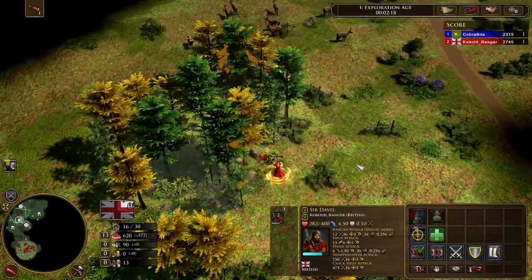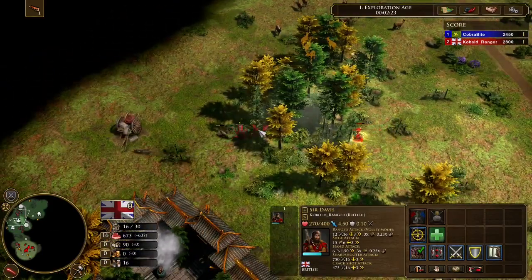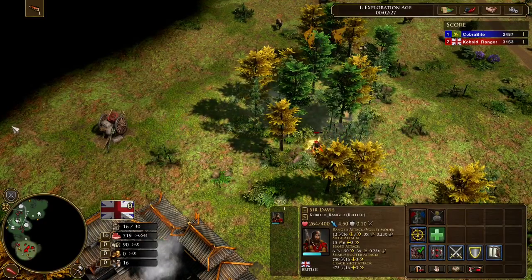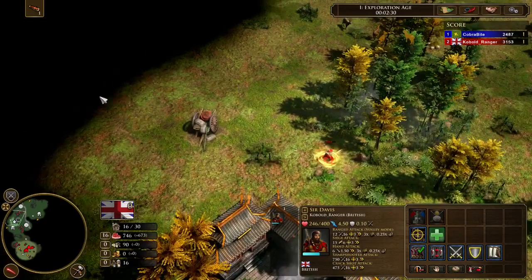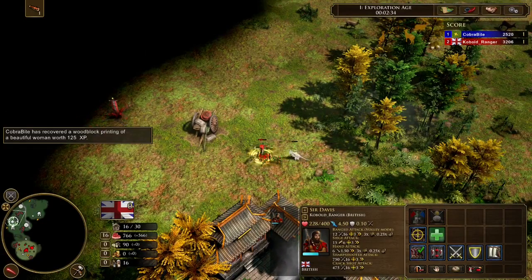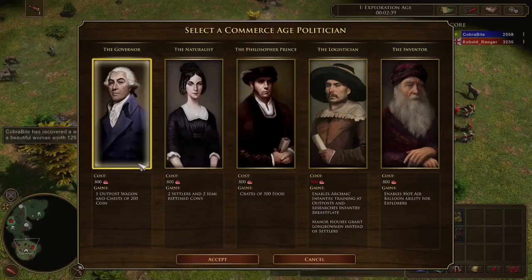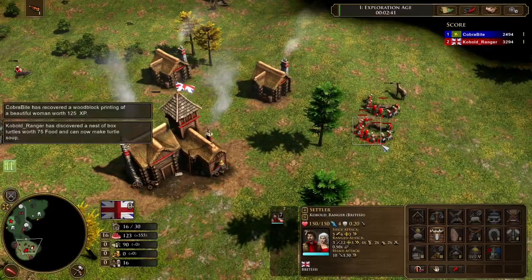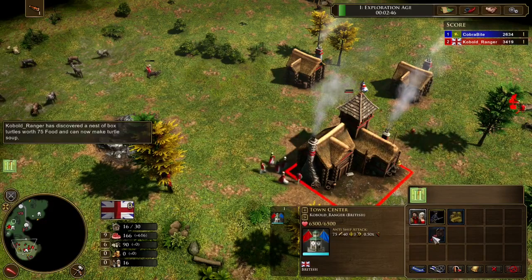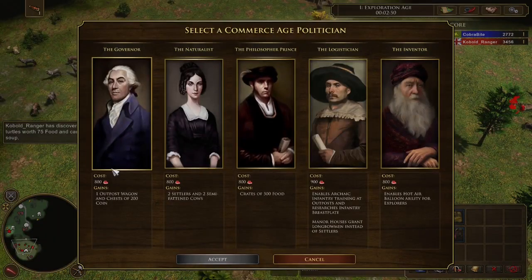Here I get a nice 75 food treasure, so definitely working to grab it. Try to micro — you don't want to take too much damage early on. India's elephants are super weak against your explorer. Like, your European explorer can kill both elephants — no cap.